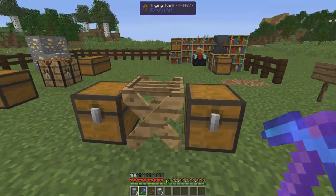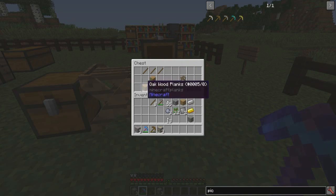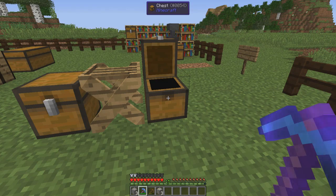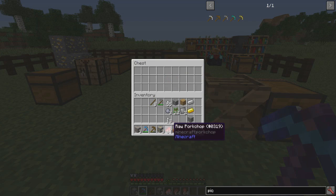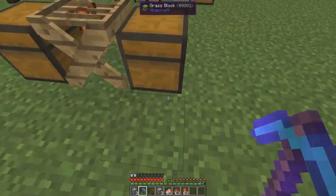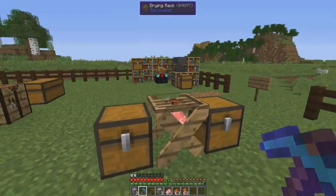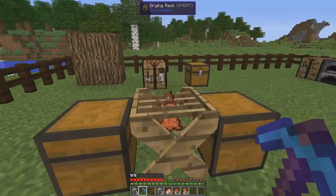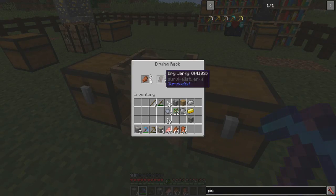This is a drying rack from the Survivalist mod. The way you craft it is to take three sticks on the top and three oak planks, and it turns into a drying rack. What you can dry on this thing is food, rotten flesh, and leather. As you can see I've placed these things into the drying rack — it gives off a cool look where you can actually see the items are on the rack. And as you can see the zombie flesh has turned into dry jerky.